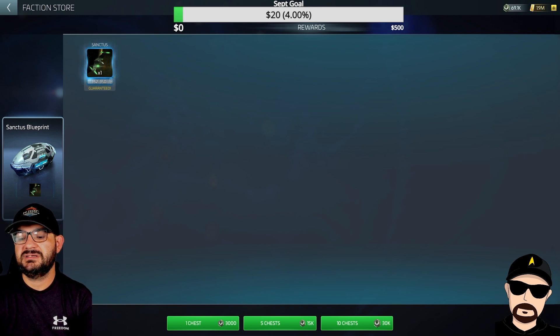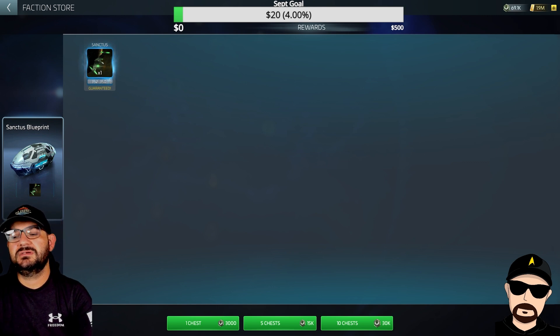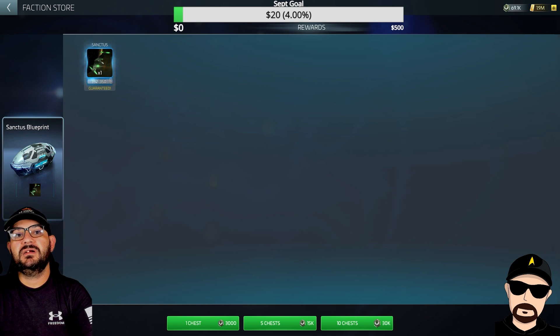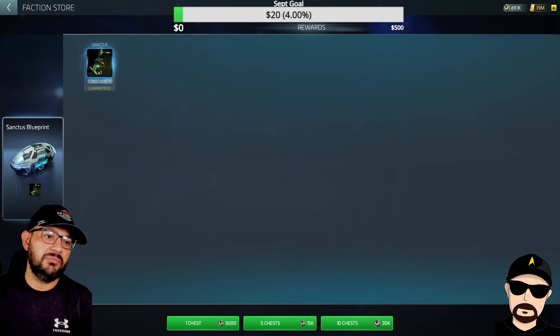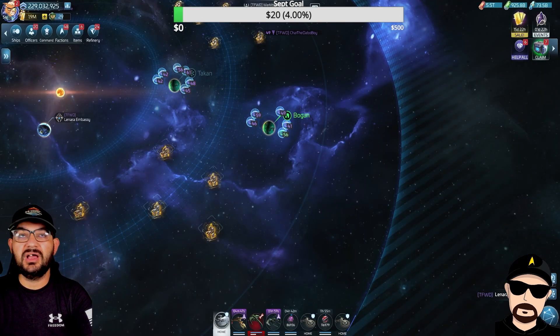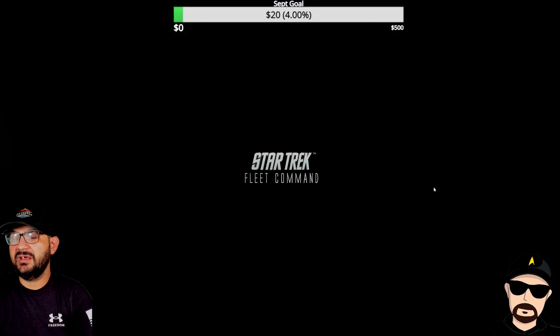If I did the math, 30,000 by 352 is 1,050,000 credits — so that's what it costs to get it together. It seems like a lot, but I really did it over time, which made it manageable, especially with the G5 in the faction store and armada store.